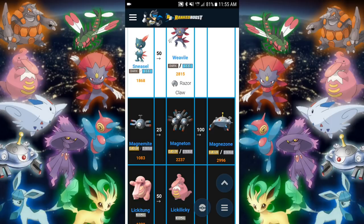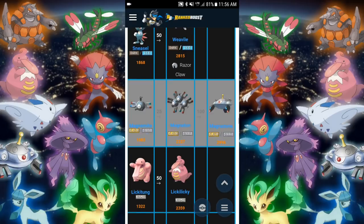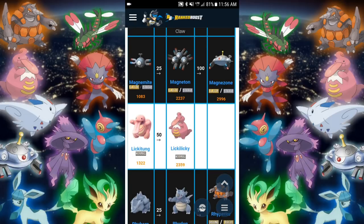Now here we go into the juicy stuff — this is exactly what you're going to want to save your candies for. Magnemite candies for Magnezone — that thing is really good. I remember when they first introduced it, just a beast. Looks like it's got decent CP there too. Lickitung is going to go into Lickilicky. I never used this Pokemon personally — I know it's a bit of a tank, but I just never was interested in it.